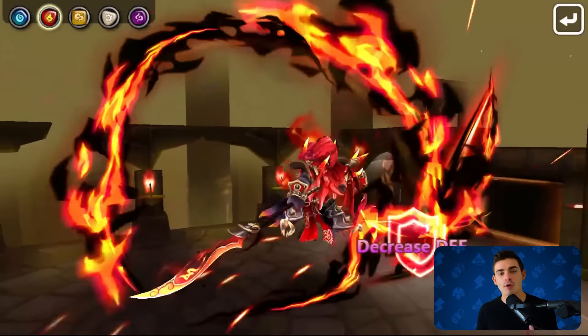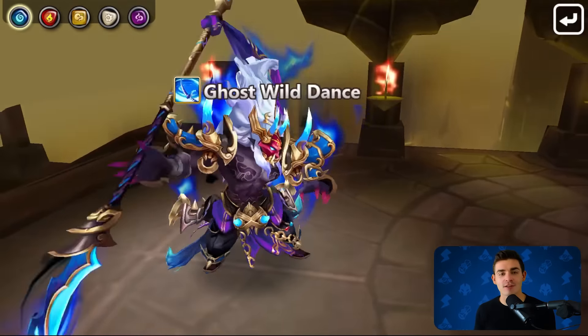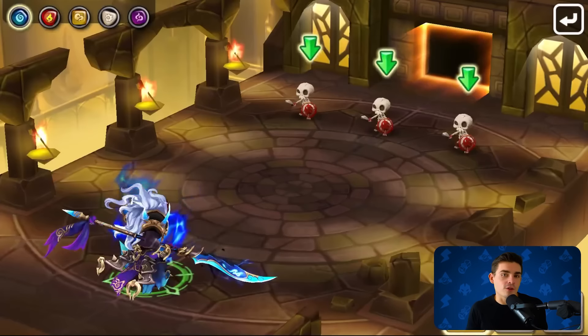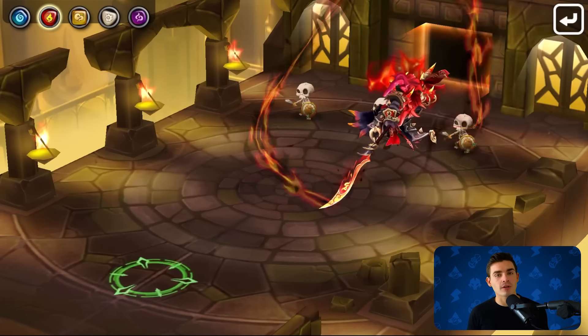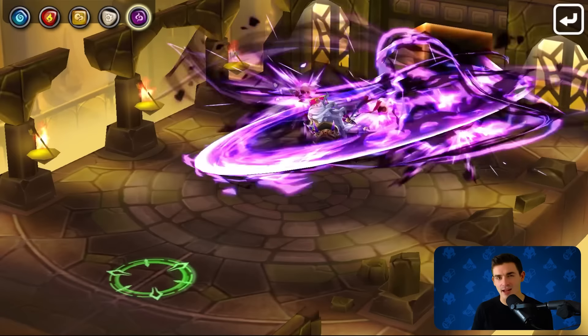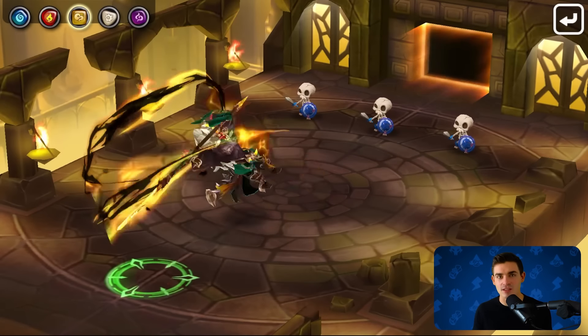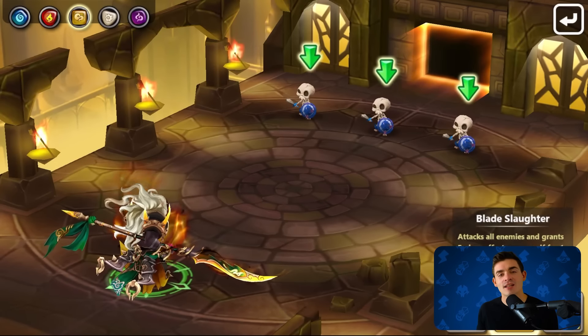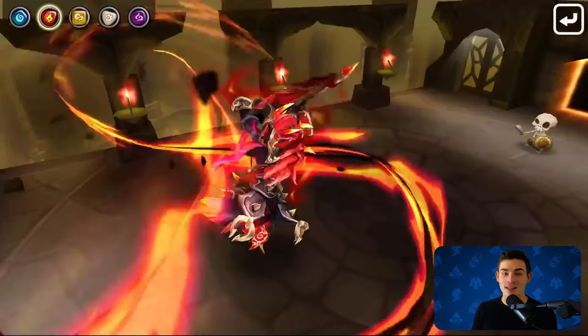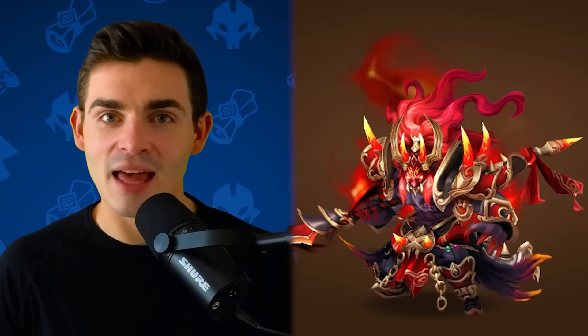Number 2 is the Gatekeeper of Hell Onimusha skin. This is another one that just takes the idea of what the Onimushas are trying to do and cranks it up to 11. It gives the Onimushas this feeling of power and impact, which is so important, especially for units that can't crit. You really want to feel those attacks land. I live for that screen shake when you crit. This skin delivers that feeling, and for that, it's number 2.